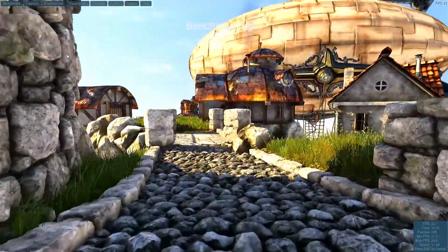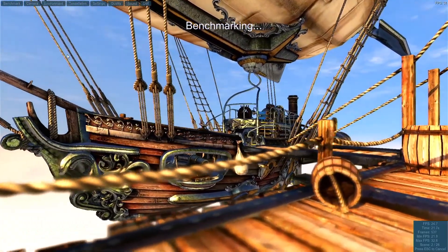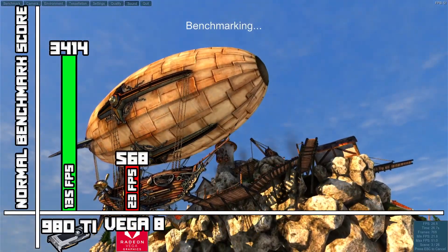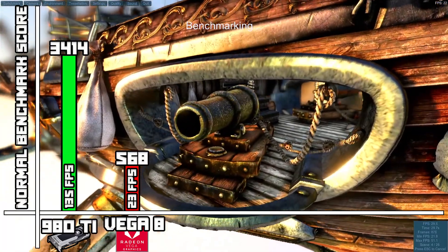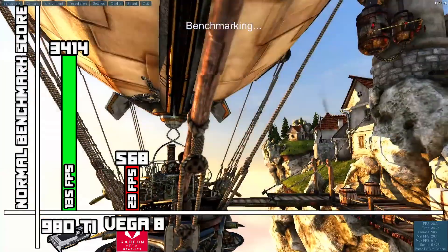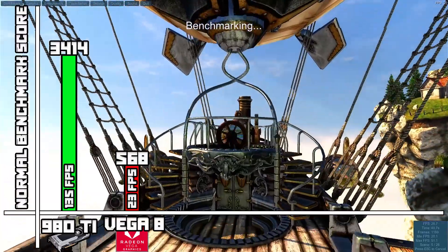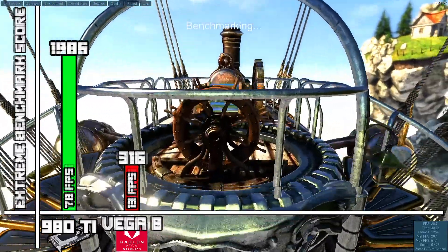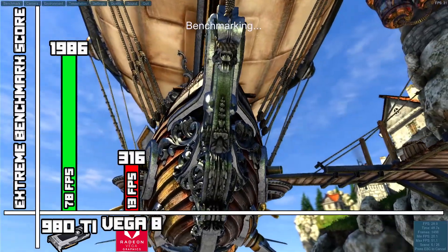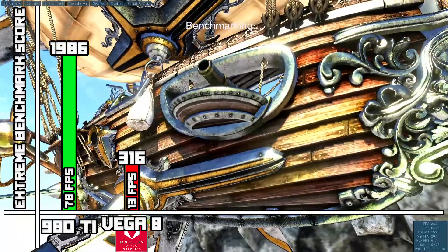Lastly, we had Unigine Heaven, which is a graphics benchmark I plan to use to test every GPU I cover and compare them all. On normal settings it got 568 points, or 23 FPS. This is okay, but nothing compared to my 980 Ti, which still isn't that great compared to newer parts. On Extreme settings it got 13 FPS, which is about a sixth of the performance of the 980 Ti, but still pretty respectable for integrated graphics.